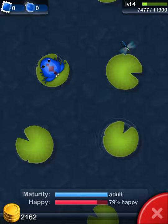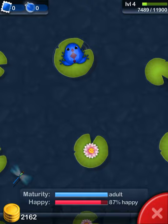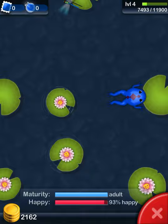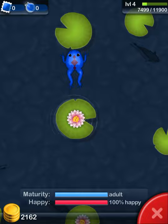We're at 80% happy — if you want to know where that bar is, it's the red one at the bottom. The top bar is the maturity bar; we're fully adult, but I'm not really trying to breed at this point right now. If you wonder what the point of presents is, you can get coins from them.